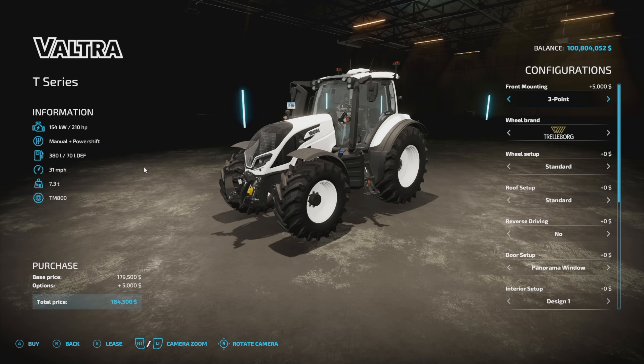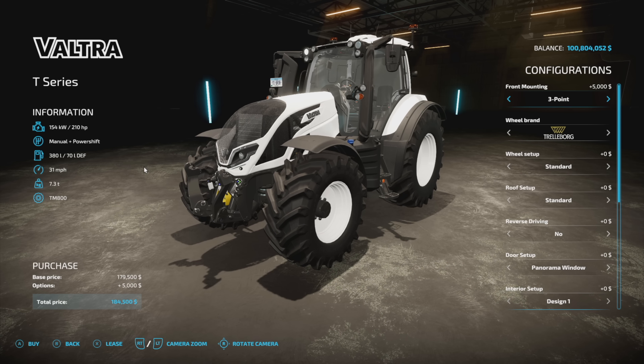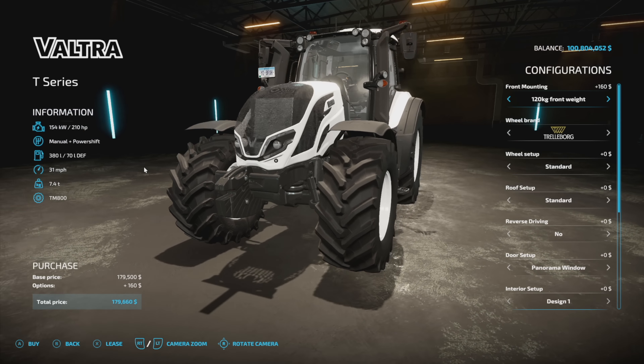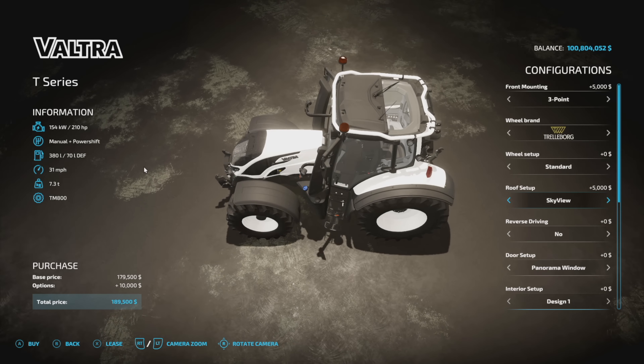Moving to the T Series: 210 horsepower, manual plus power shift transmission - a different transmission from the Q Series - 380 liters of fuel, 31 mph, 7.3 tons, and 23 slots on consoles. Front mount has three-point and a front weight holder, with weights from 120 up to 840 kilograms. Tire brands are the same as before. Wheel setups are similar with no tracks. Roof is standard or sky view. Reverse driving can be enabled.